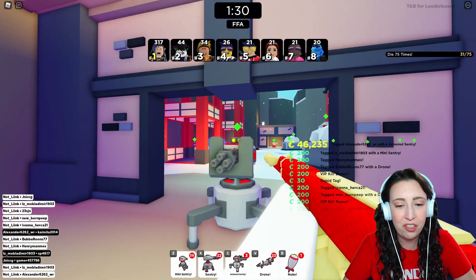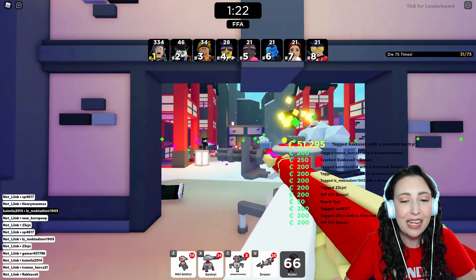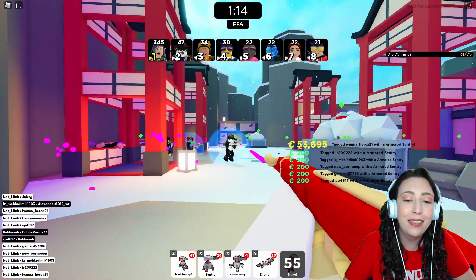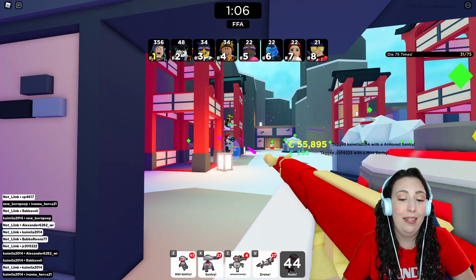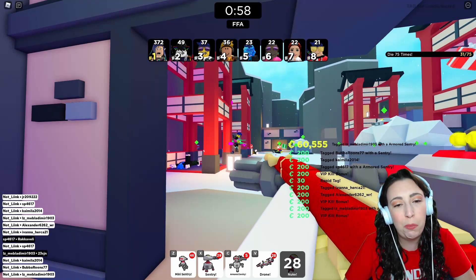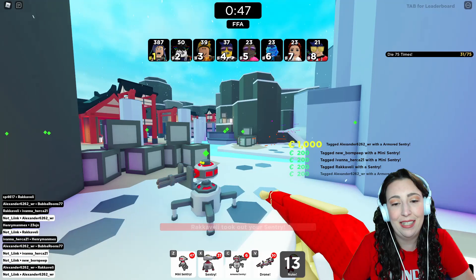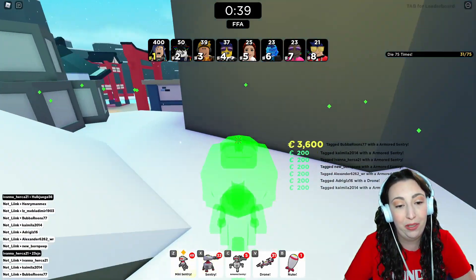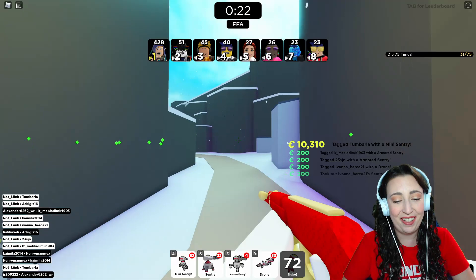I guess the only way you can really counteract this is by paying attention to the leaderboard. So if you know that somebody just reached a hundred kills, you can be prepared for the nuke — but that doesn't automatically mean they're going to instantly launch it. I sat there for a couple seconds before I launched the nuke, so I guess you can't really counteract it, but that's your only best option. Ultimately, I think this change is good for the person launching the nuke because it prevents anybody sitting there waiting for you to spawn. But at the same time, I don't think it's a good change for the people who are trying to avoid the nuke. There goes another one — but hey, what are you gonna do? That's just how the world works and I can't complain because this is pretty insane.